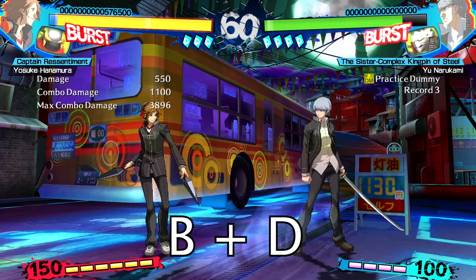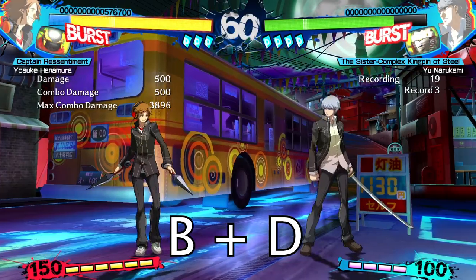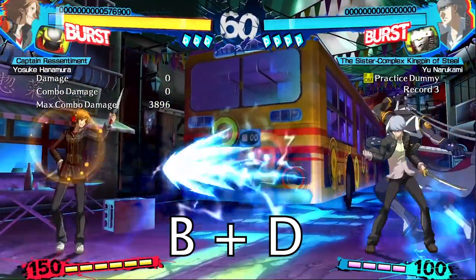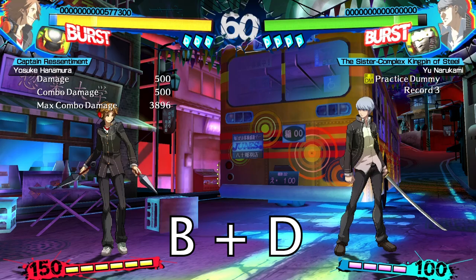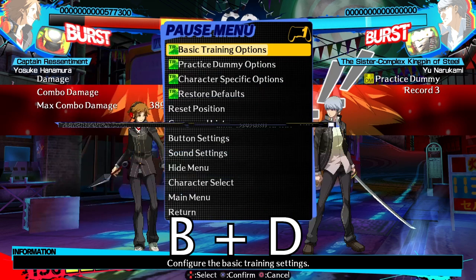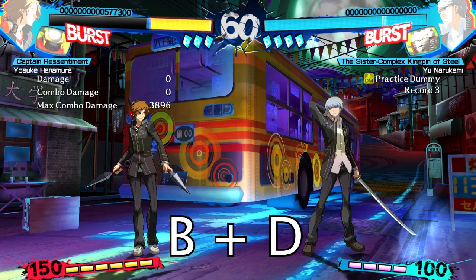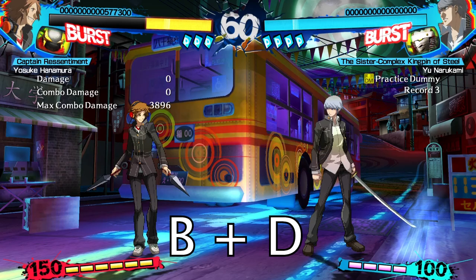Now Yosuke's furious action — this move is amazing and you want to be using it, but of course you do not want to be abusing it. Yosuke takes a bit of recoverable damage to his health bar, and for a few active frames if the opponent touches you with any attack it executes the counter attack animation. If the opponent gets hit by the counter attack they get put in a hard knockdown state and you have all the advantage in the world. A neat trick: when you're very close to awakening as normal Yosuke, you can use this move at full screen and that little bit of damage you take can get you into the awakening state.